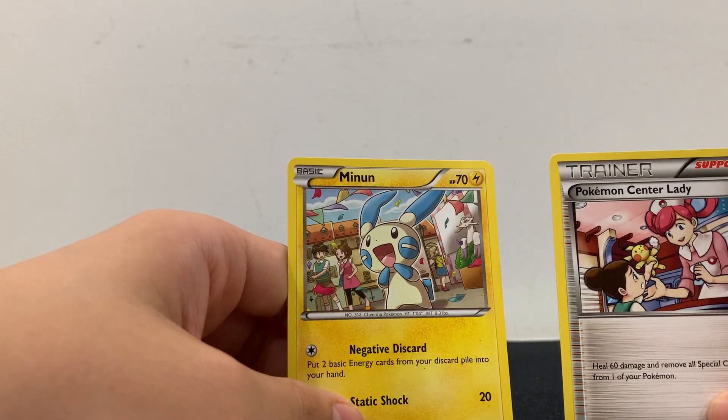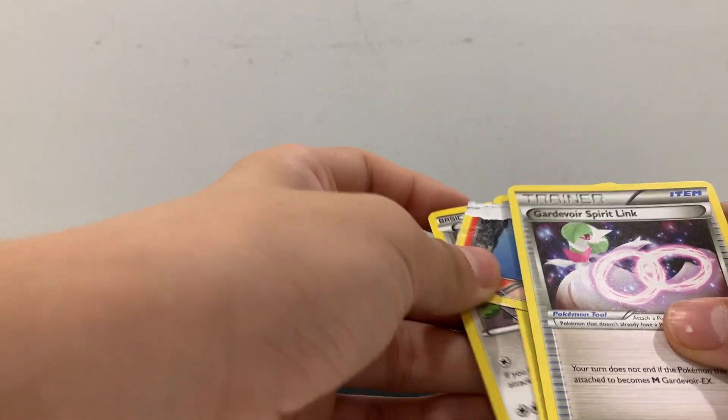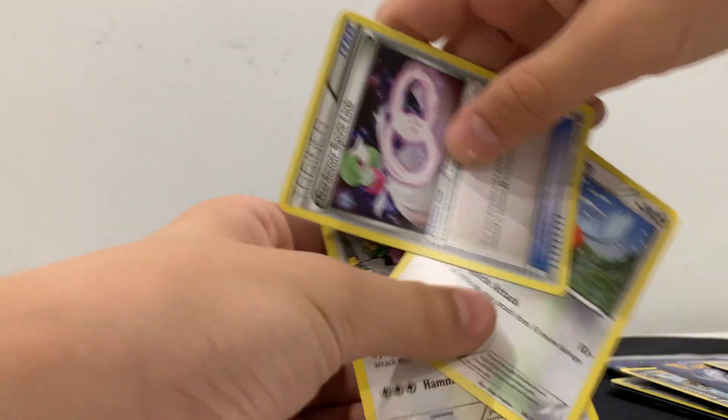Minun — kind of looks like Pikachu. Pokémon Center Lady — that's nice. We have Rayquaza Spirit Link. We have Miltank.